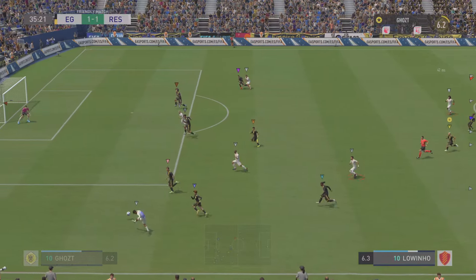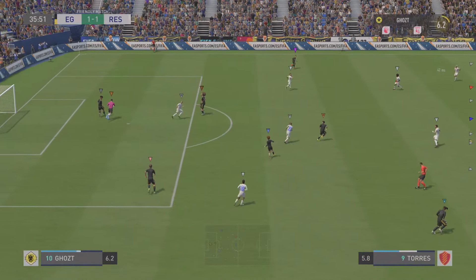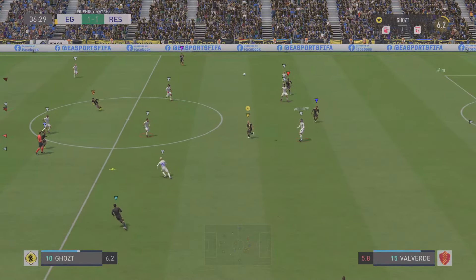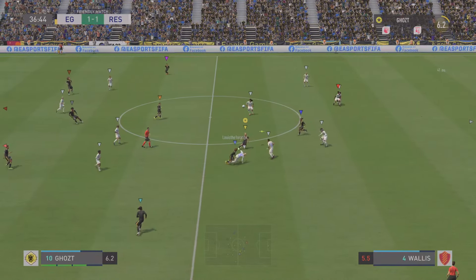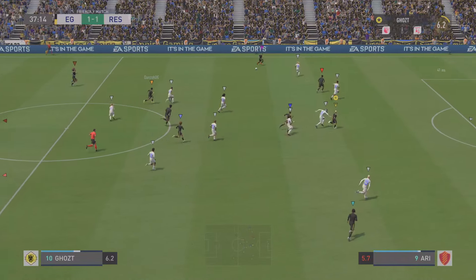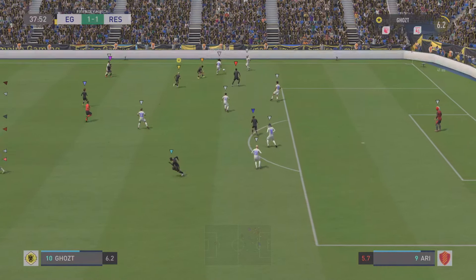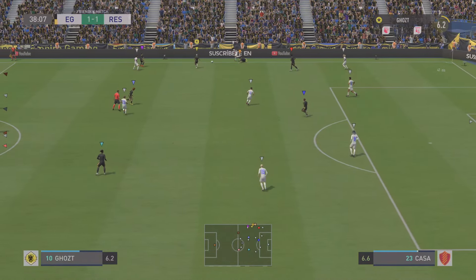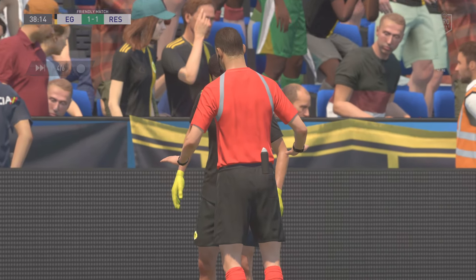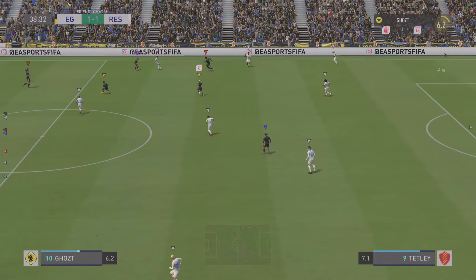Running with the ball confidently. Good-looking driven ball. Well, I suspected that might be difficult for the keeper, but I was wrong. Dans — good-looking move, and his teammate got him out of trouble. And the referee blows for a foul.